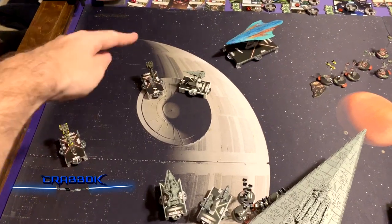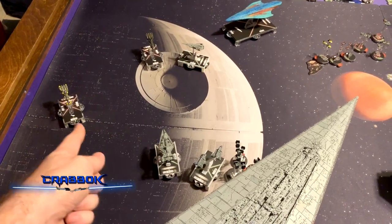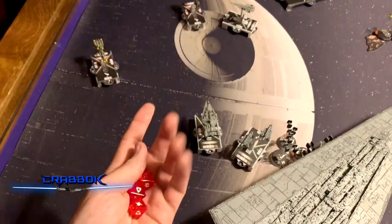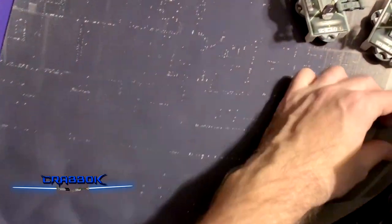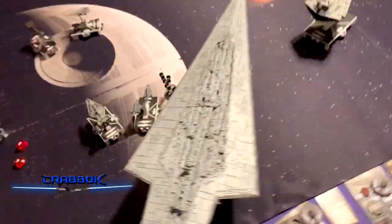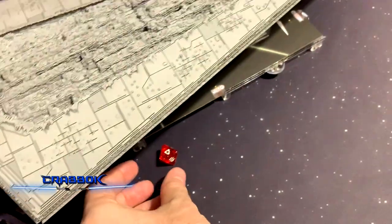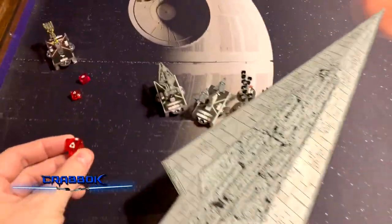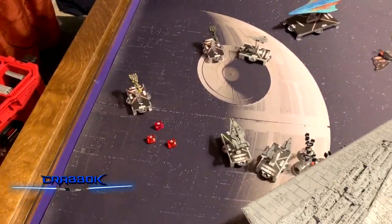We're learning something new about Super Star Destroyers — dice can actually roll under the middle section! They didn't test the middle section's height. That's absolutely crazy. So two evades and a redirect. He doesn't have Turbolaser Reroute Circuits so — medium range shot. We Turbolaser Reroute to make that a double and stop the redirect — two damage to the front. A long range red shot gives one crit but won't cause a face-up damage card, so just two total damage on the front.